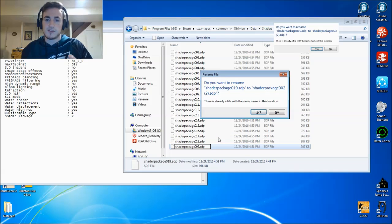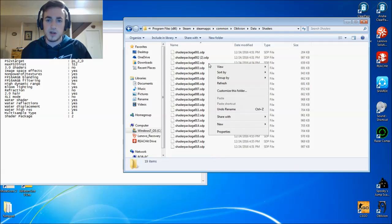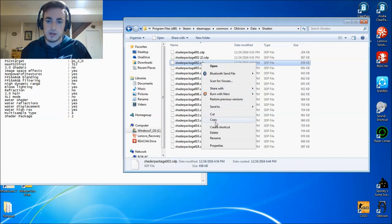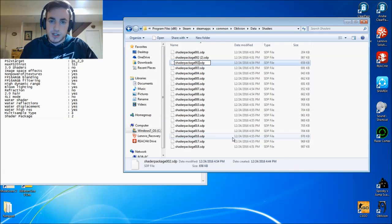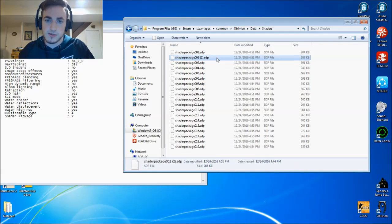Click Enter. Now since that name already exists, I have to do this quickly. Rename the original shader package 2 to shader package 19. Click Enter, and go back to the renamed file. Simply remove the parentheses, the 2, and the space, and click Enter. So all we did was swap the names for the two files.